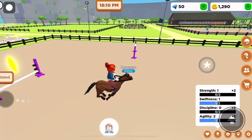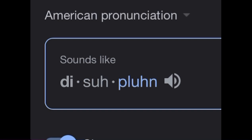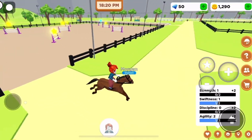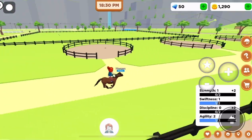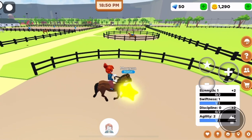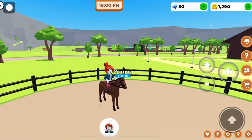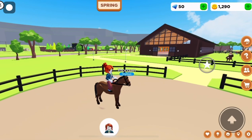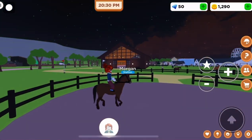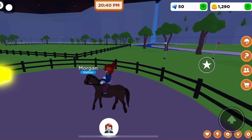Now we want to go to discipline — I'm not totally sure how to pronounce that, so don't yell at me. We're over at these round pen things. You just want to follow the stars. There are controls on the side: a star, a plus, and a minus. To move forward, press plus. To stop, press minus. To move backwards, press minus again, and to stop press plus. It's a little complicated but once you play you'll get it.